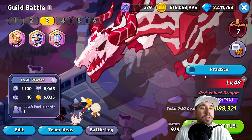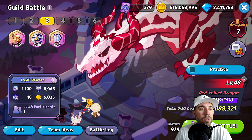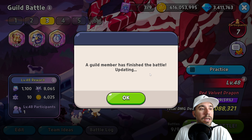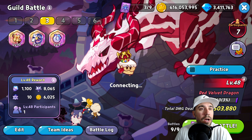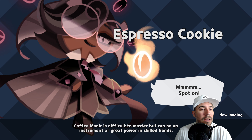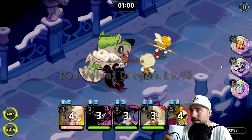Neko is out so we're gonna go at it here with our team today. Level 48, let's hit it. A guild member just finished up the battle — let's try it again. There we are, we're in at level 48 with our team here today for Red Velvet Dragon.